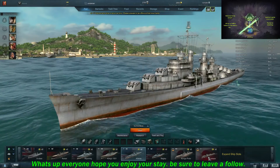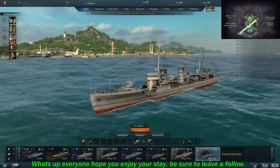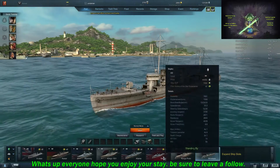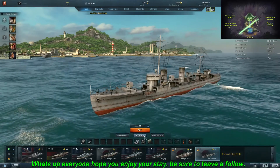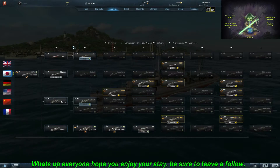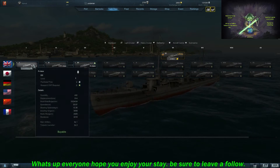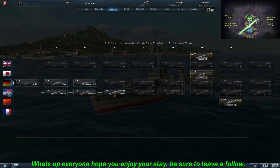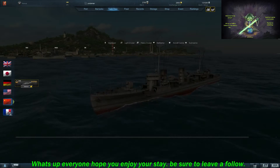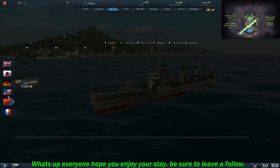Let's go to my starter ship here. Usually start with Minekaze. They've also got a couple other ships. Let's go into their research tab. You got the Minekaze for your Japanese ship, an R-Class, V-170 - pretty much a starter ship for each nation. I think China and France, those are paid ships.